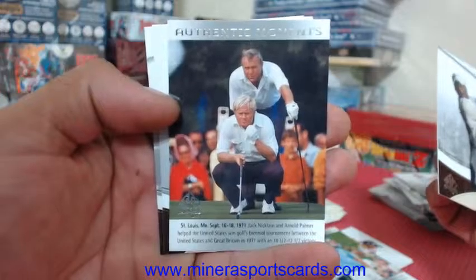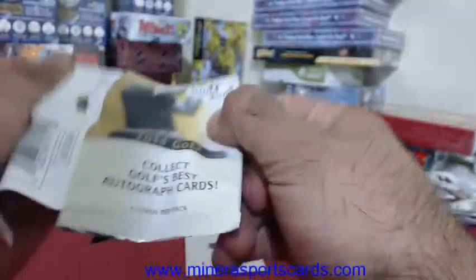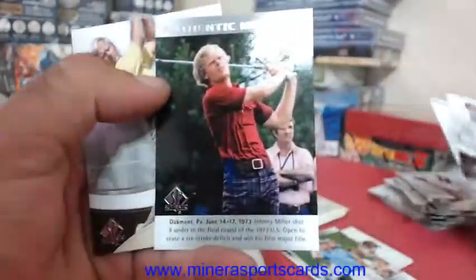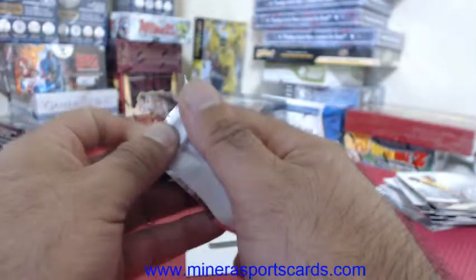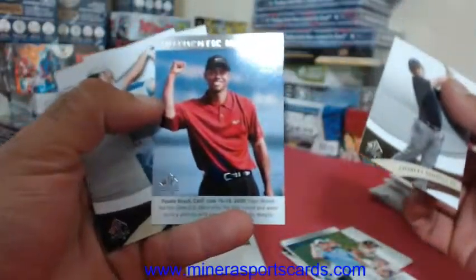Nicklaus and Palmer — there's a duel there. Johnny Miller. Cheyenne Woods rookie. SP Authentic rookie: Brandon Steele. Tiger Woods.